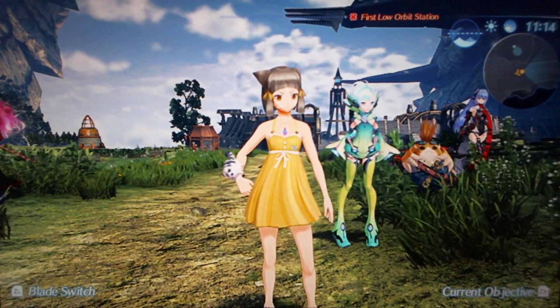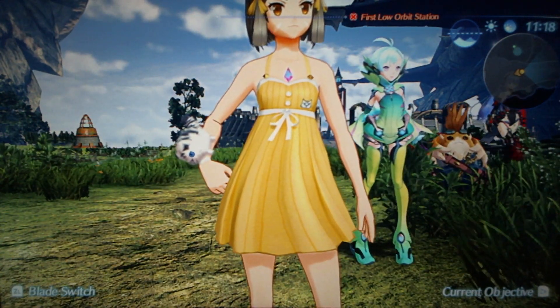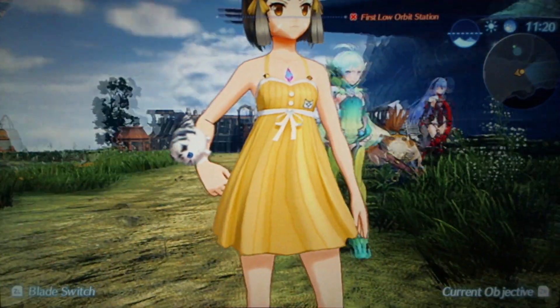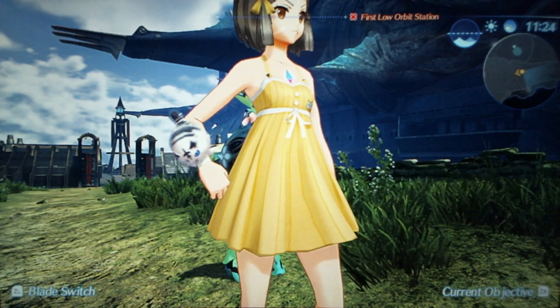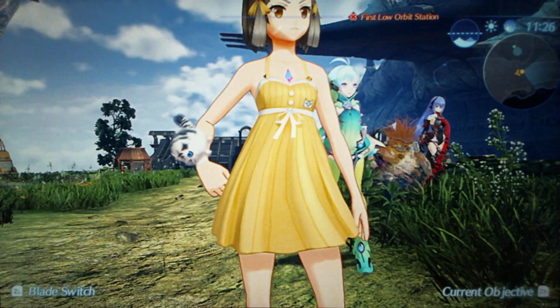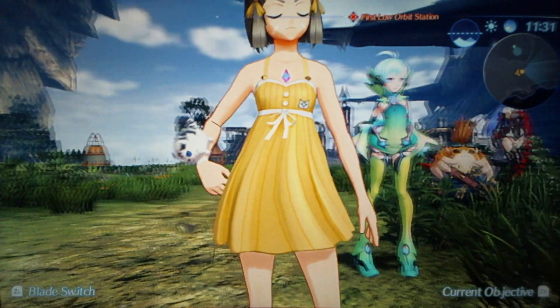Fancy Sundress Nia is S tier because it is so cute. It's really simple but just so cute. And that drum mark bracelet — that is the perfect thing. Why have they not sold merch of that? They need to sell merch of this bracelet. I also never noticed until today that she actually has a little drum mark icon on the dress.